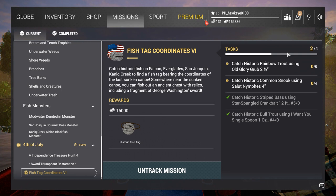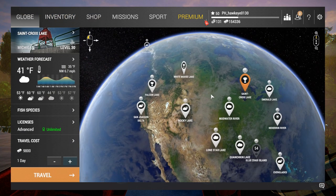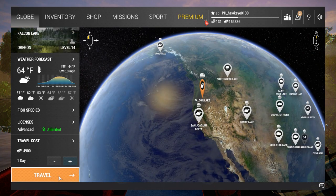After looking at fish coordinates number six, I apparently have already completed two of them — I was not aware of that; it has been a year or so. I basically just have two left: go to Falcon Lake and catch the historic rainbow trout using the Old Glory Grub two-and-a-half inch, and catch historic common snook at the Everglades using the Saloon Nymph four inch. Let's make our trip to Falcon Lake.